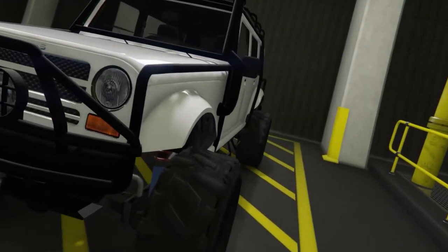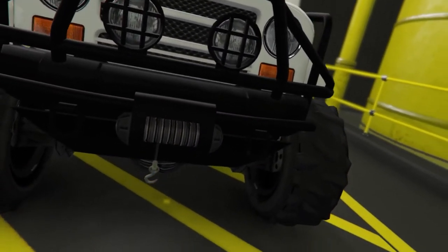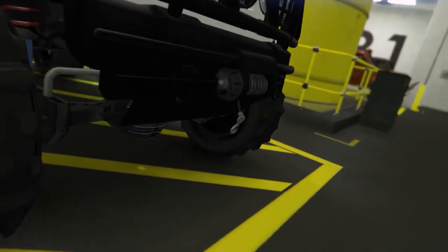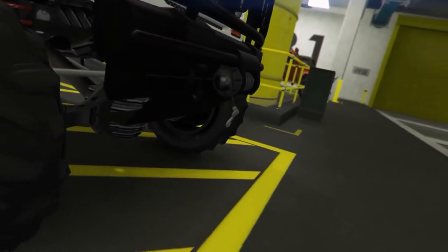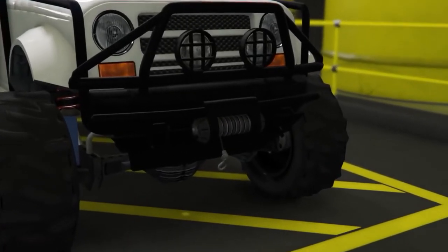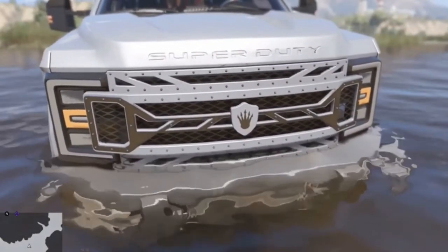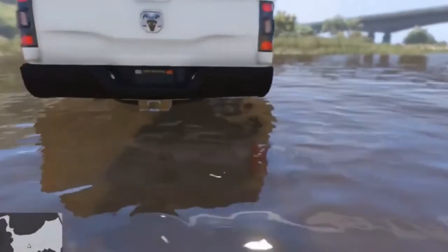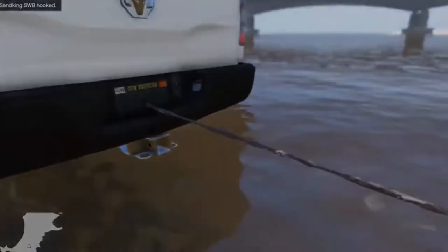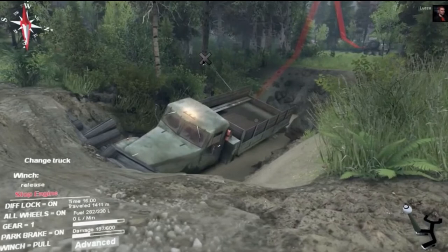At number 4 we have working winches. A lot of vehicles, especially off-road vehicles in GTA, have winches or you can apply winch upgrades to them which will add a winch to the front or back bumper. But none of them actually work, and that's a real shame because off-roading for me is quite a big part of GTA. I'm a muscle car fan but I also like off-roading. I play a lot of the Mudrunner SpinTires game, and in that the winch physics are really cool.